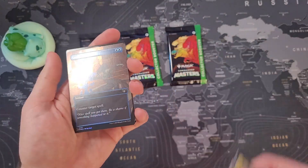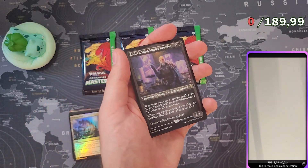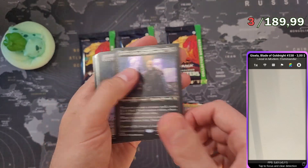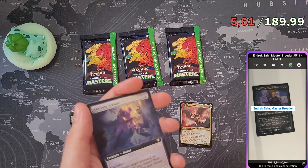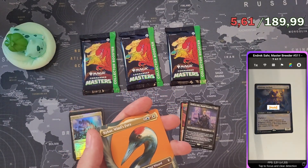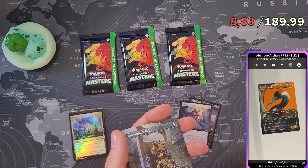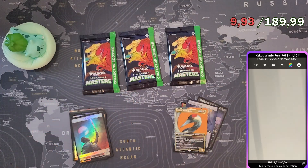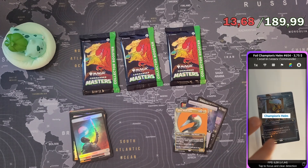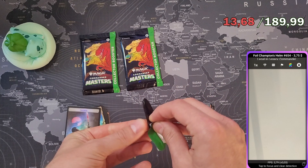The first pack: the first rare is Gisela, Blade of Goldnight — about three bucks. Andrexar Master Breeders is one of the cheapest rares, worth maybe $2.61. Abstruse Archaic is around $3.22. Kicker Wind's Fury is basically a dollar. Champion Salome in foil is worth about $3.75. That was a very weak pack overall.